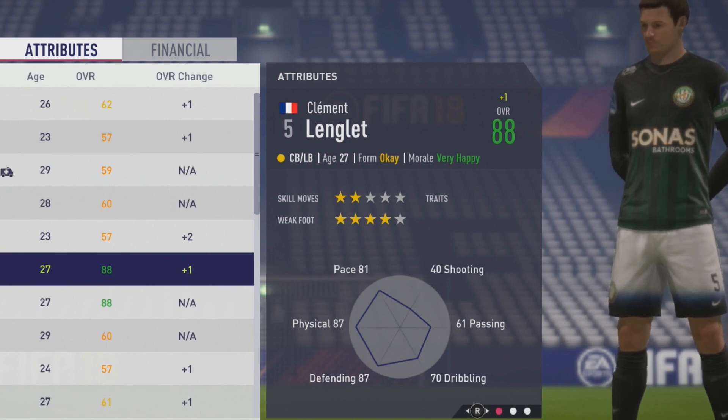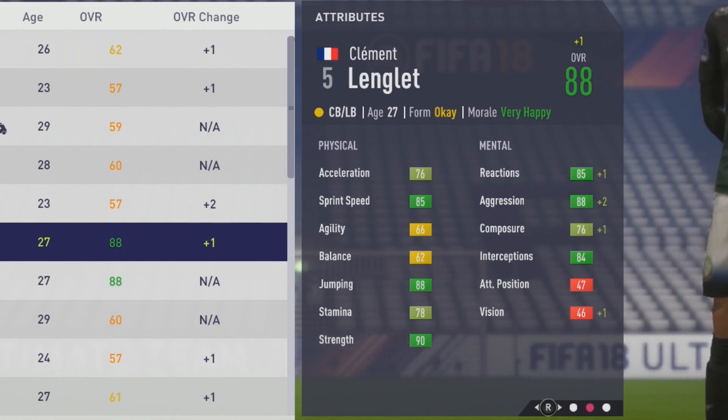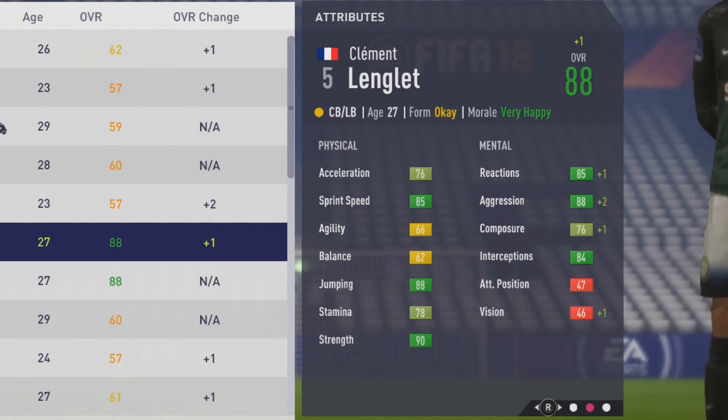Taking a look at these individual final attributes: 76 acceleration, 85 sprint speed, 66 agility, 62 balance, 88 jumping, 78 stamina, and 90 strength. Mentally: 85 reactions, 88 aggression, 76 composure, and 84 interceptions. Really nice physical and mental stats all around — definitely going to be a very good imposing center back.